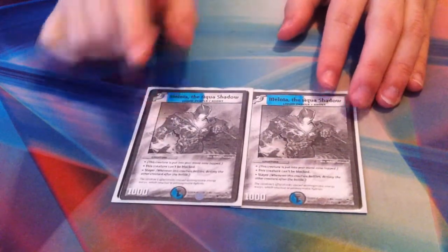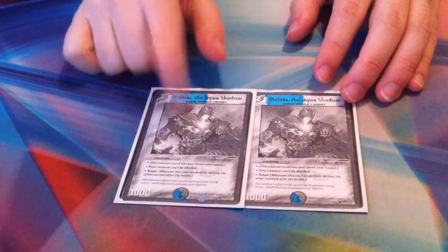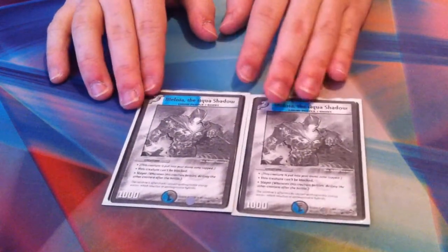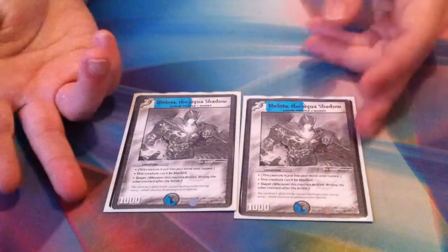The last two cards of the deck: two Melnias. I'm thinking of increasing this count because Unblockables are just really crazy. It's also a Slayer, so you just keep swinging with Melnia and your opponent can't do anything about it unless they kill it with a random creature they don't care about. They really put in work, and I'm highly considering upping the count to three or four. But if I do, I might change the plan of my deck a little bit.